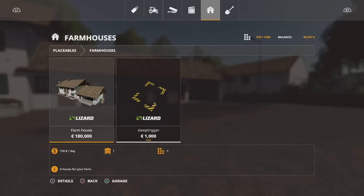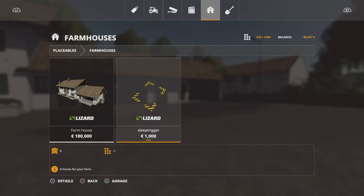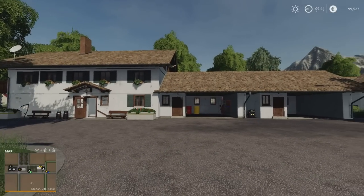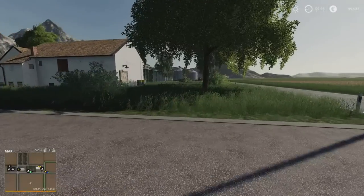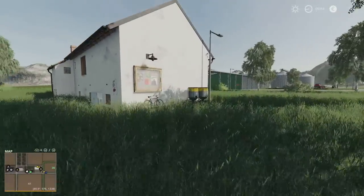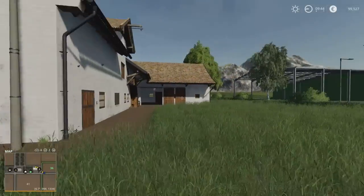Under farmhouses we've got the standard farmhouse, but there is a sleep trigger. When you come onto this on Farm Manager and Start From Scratch, you don't have the farmhouse either. But there is a modded sleep trigger that you can use and put anywhere on the map if you want to, if you haven't downloaded one or just want to use that one.